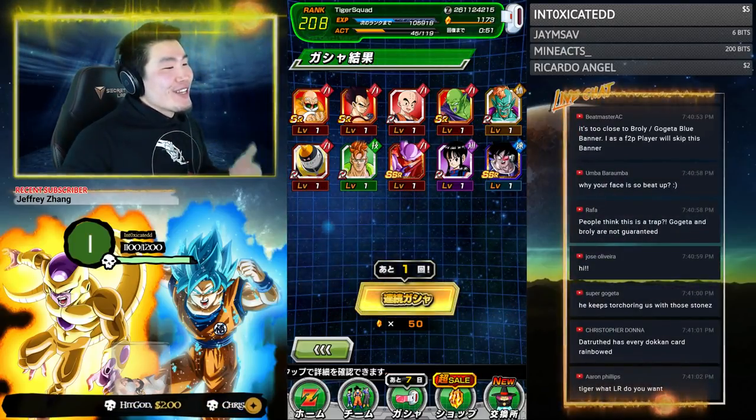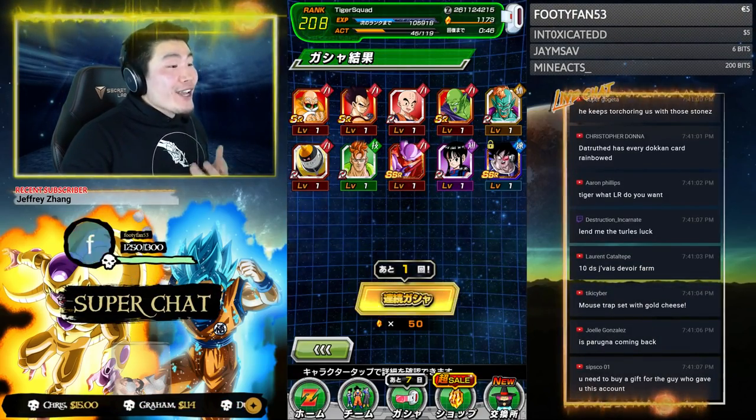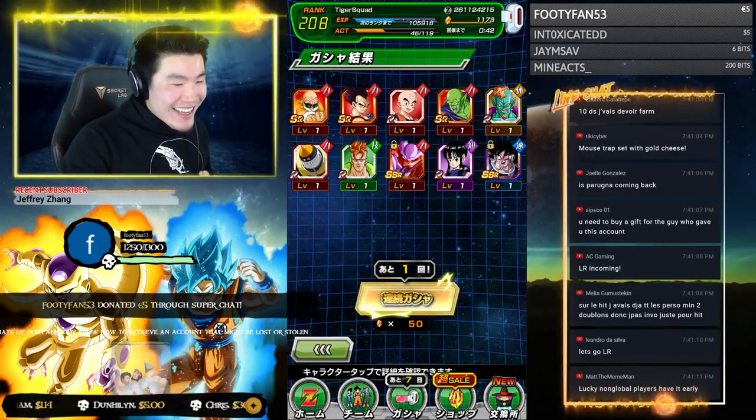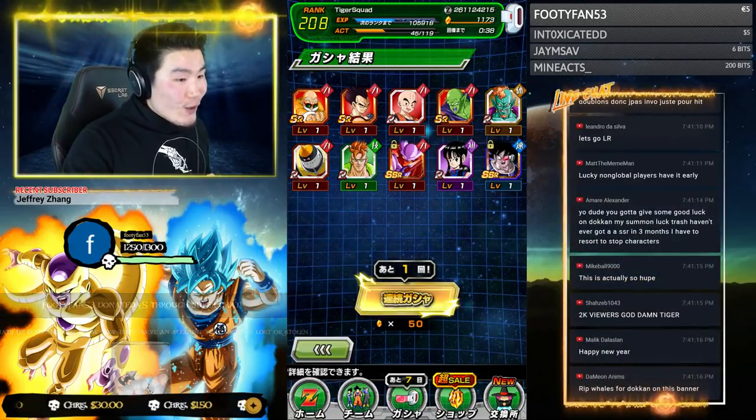Turles for the support — absolutely! Guys, we got Turles and Janemba! And I didn't have Janemba on this account either. I'm talking so fast, I'm so excited — I haven't even had time to breathe yet. Maybe the best support in the game! I totally agree, it's actually so hype.